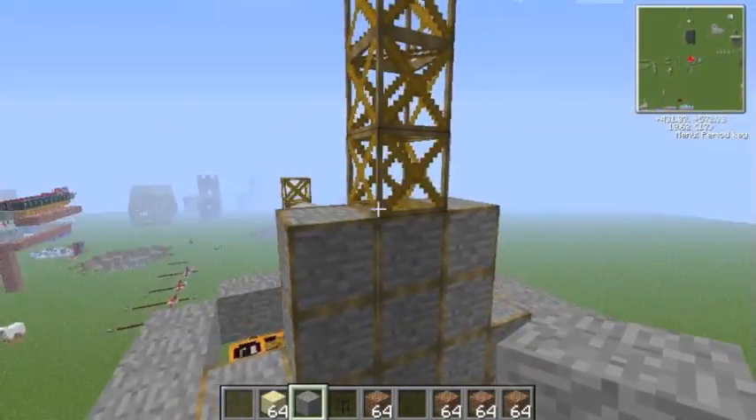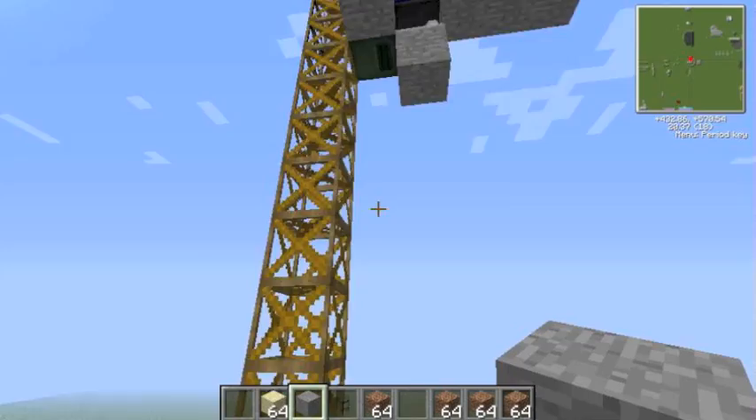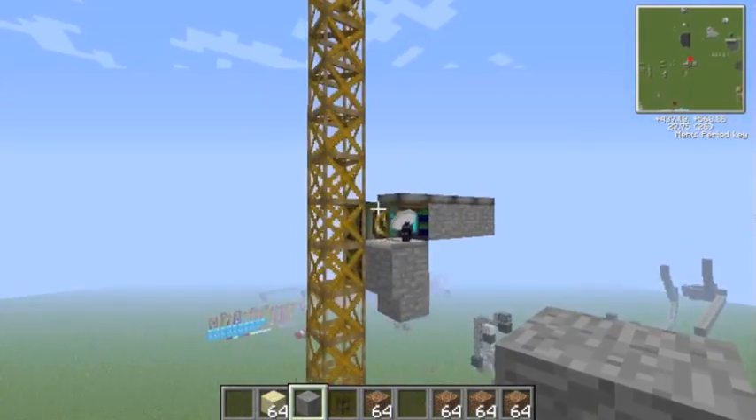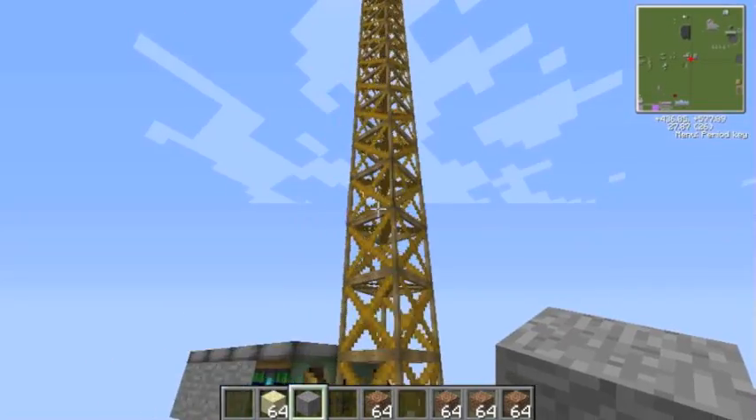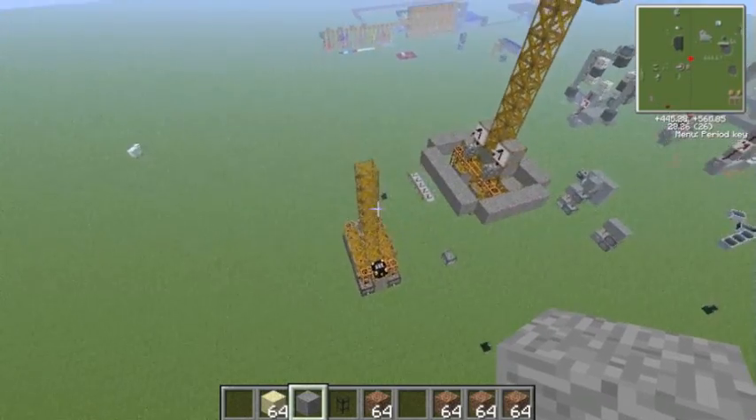It needs to be 4x4 just so these things don't stick on anyway — I couldn't just stick with a 2x2. Otherwise I couldn't have a deployer block breaker set up at the top and this thing would be absolutely colossal.